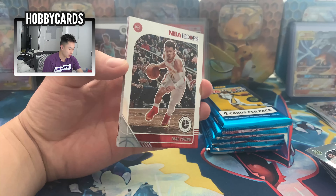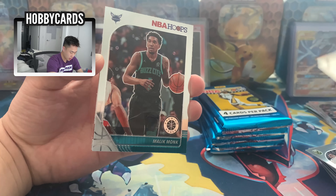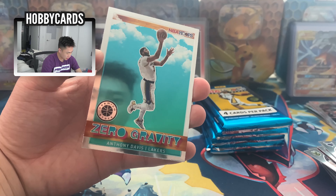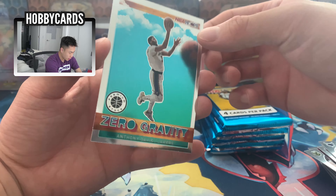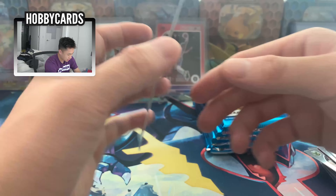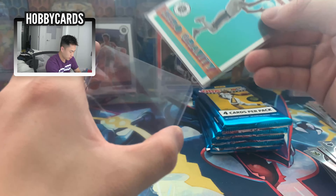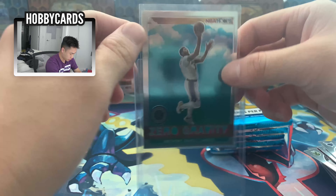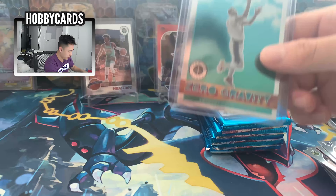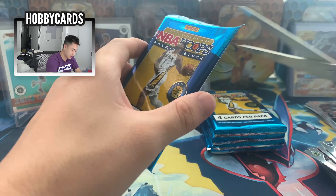Come on NBA Hoops, you got this — don't fail us! Oh look at that! Trey Young — very good — Myers Leonard, Malik Monk, and a Zero Gravity Anthony Davis! That is such a cool card, but look how off-center that is — left to right, that's a nine at best. But wow, we're gonna sleeve that one up too. The artwork on some of these inserts is just really nice. Trey Young and AD from that pack.